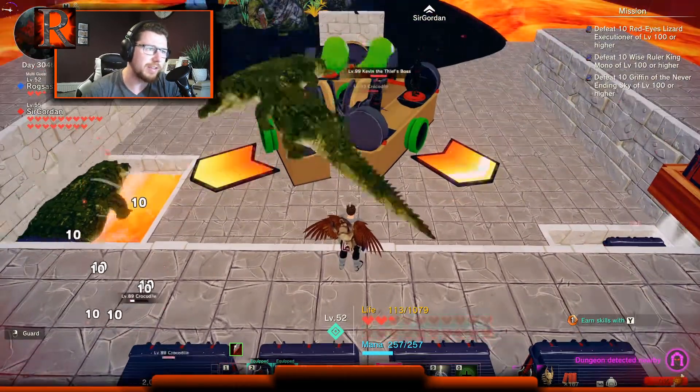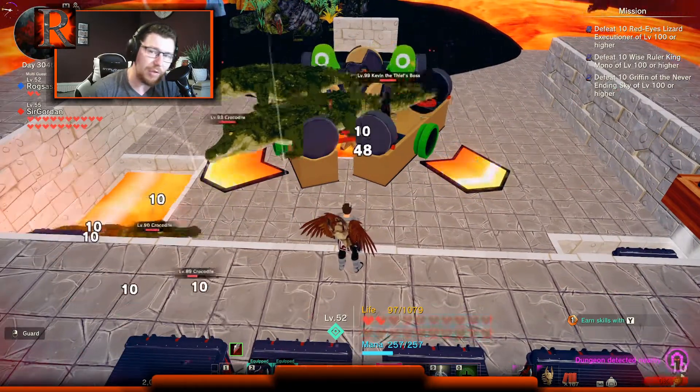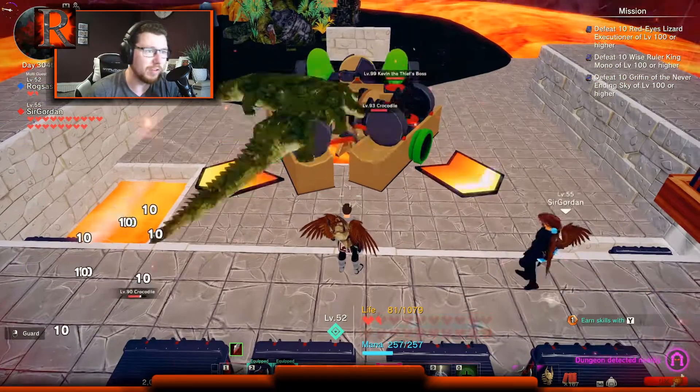The trick to guarantee the stuff seems to be to get level 90 or above with the crocodiles. If you're level 90 or above it can drop Dangerous — it doesn't even have to be a Dangerous crocodile, just as long as it's above level 90.